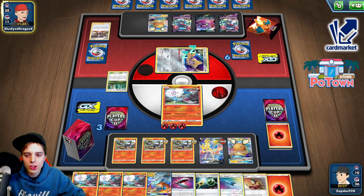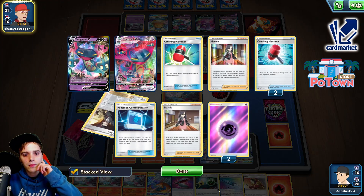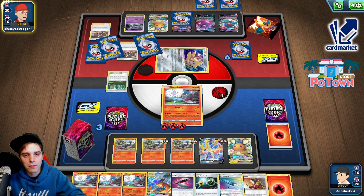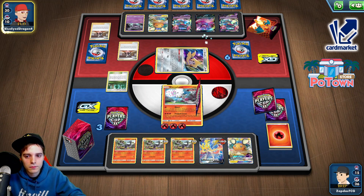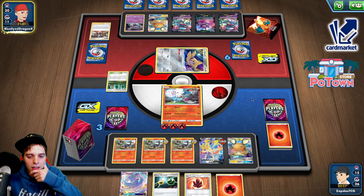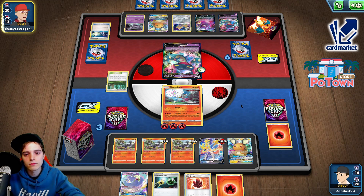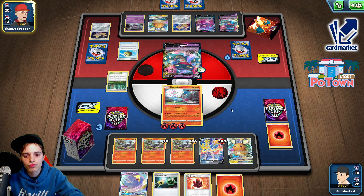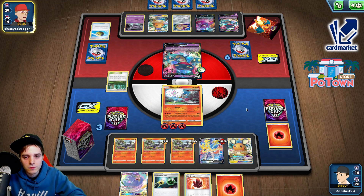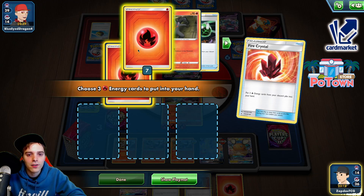Crobat. We still have access to Boss's Orders — as soon as he evolves into a Dragapult VMAX, we can Boss that, put some damage on that guy, or actually just knock it out instantly, because we do have the tools necessary to do that. Otherwise we just do an easy Fireball Turkish for one energy, knock out Jirachi, and be done with our day. This list is working out perfectly — it's very strange that we were up against two Dragapults. I don't know what the people were thinking. Maybe they're practicing for like Urshifu VMAX that is coming out.